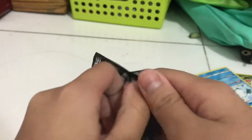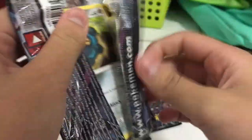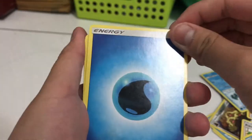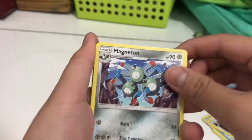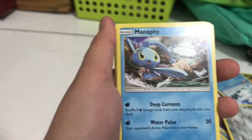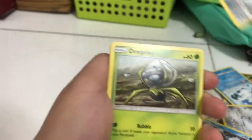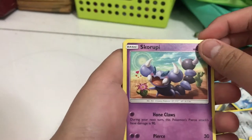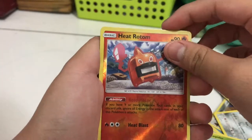Two more Booster Packs to go — another Lunala Necrozma one. I don't know why, but these Booster Packs are harder to open than usual. Sorry if the camera's shaking — I have a very bad camera holder. Water Energy, Magneton, oh — Lillie! I really like this art design right there, very animated I guess. Lillie, Manaphy, Bronzor, Joltik, Piplup, Skorupi, Stunky, Hydreigon, and a Hollow Torterra.